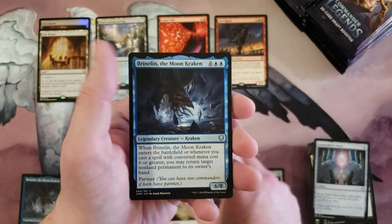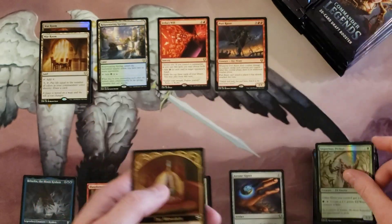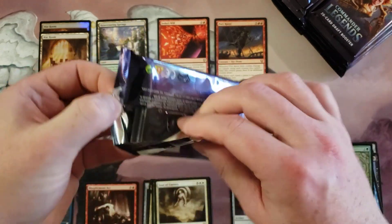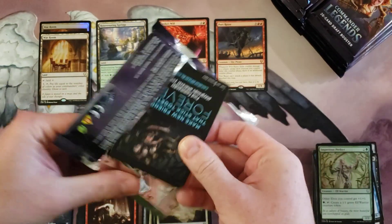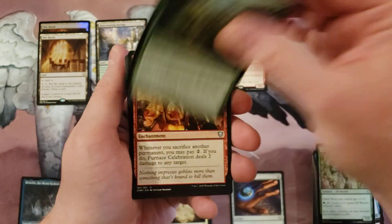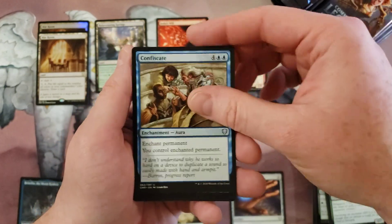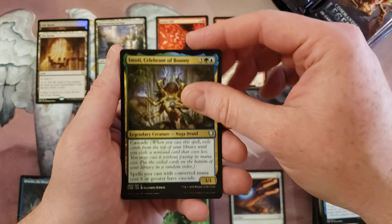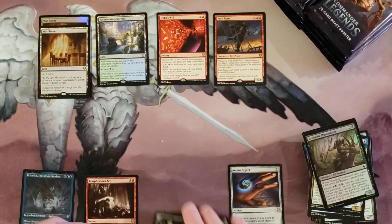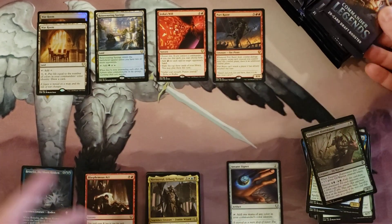Fall Fists, Imperious Perfect. Once in a while a box of Commander Legends just doesn't go your way — it's not common though. Confiscate, Root Weaver Druid, Amati, Larry Nevin. So like this is the bulk rare list already. Oof.